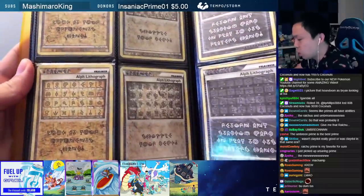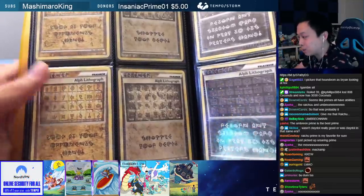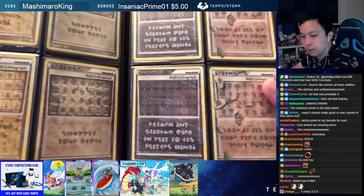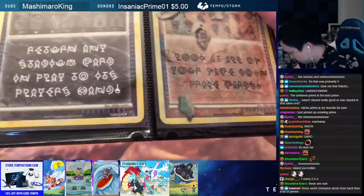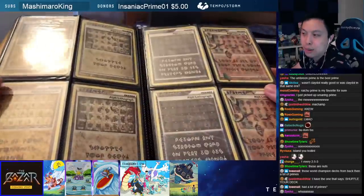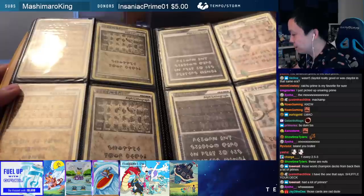Oh, these are the Lithographs — these are the secret rares! Were you guaranteed one per box? I don't think it was guaranteed, but it was very common to get one in a box. These are the four Lithographs from the four sets, and they're actually pretty expensive — especially graded, very very expensive. Even the card number is spelled out in Unown letters, which is really unique. And you have two of each — you must have opened a lot of Heart Gold Soul Silver packs back in the day.